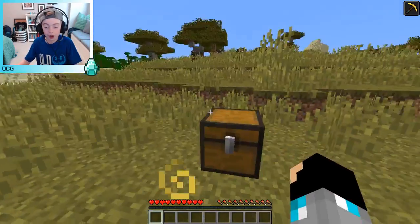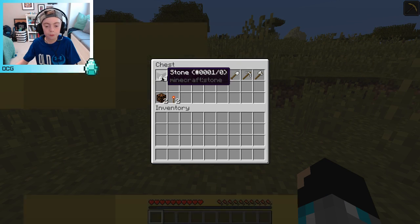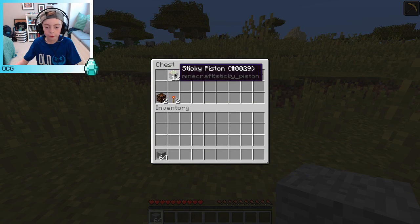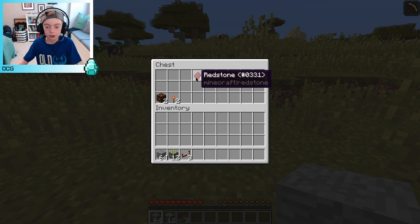This is called the Jeb Door, and the items you will need are: 64 stone, 12 sticky pistons, 3 redstone repeaters, 6 redstone, and 1 lever.